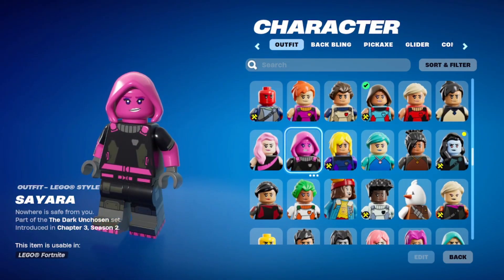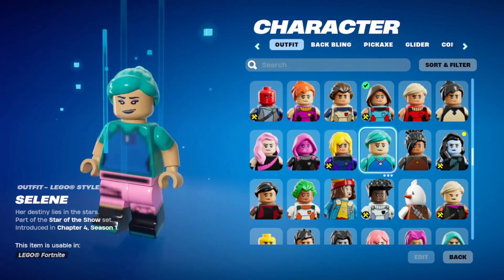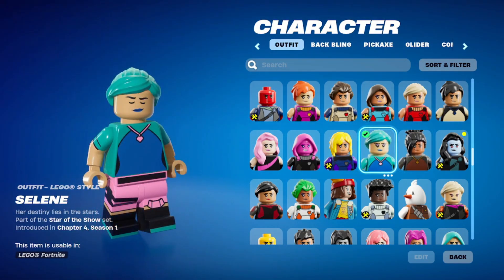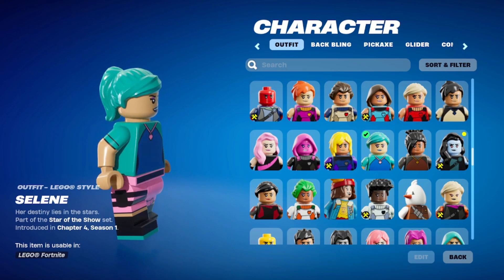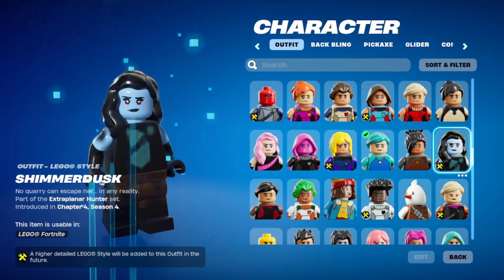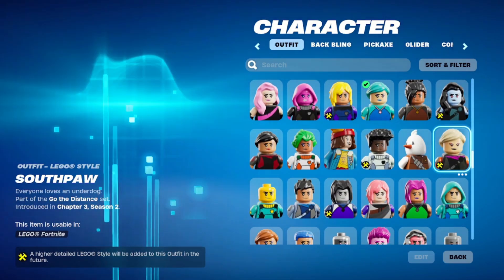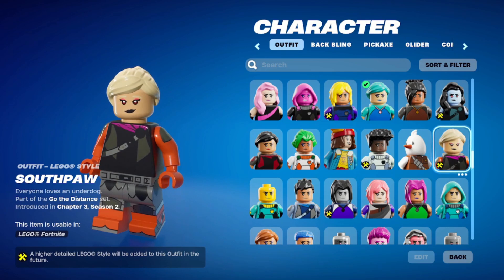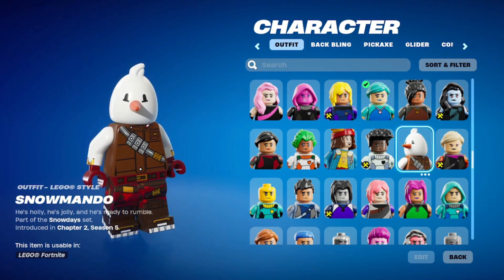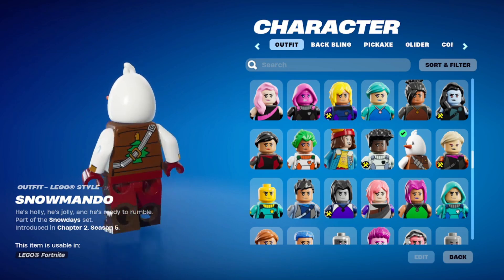Sabina. Sayara. Scuba Jonesy — needs to be fixed to look more Scuba-y and more Jonesy-ish. Selene is supposed to be moony, she has a moon theme, but not so much here. I guess that's okay. Shanta. Shimmer Dusk — needs more shimmery things. Southpaw — Southpaw's the one I'm thinking of that has the robot arms. Snow Man though — he has a snowman face! That's pretty cool. Nice, I love it.